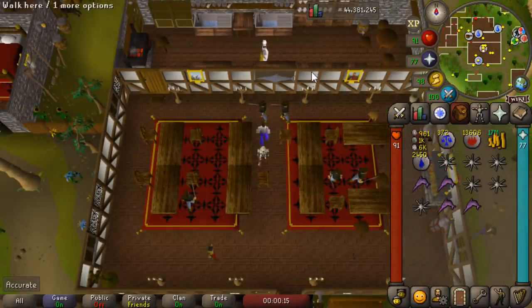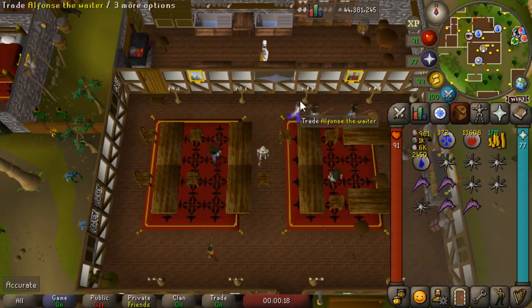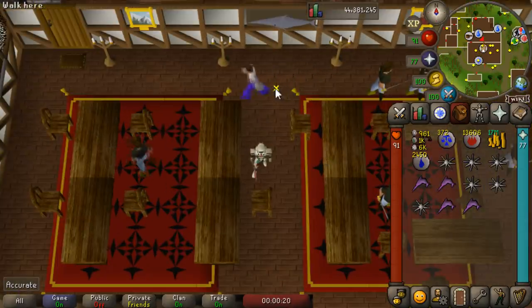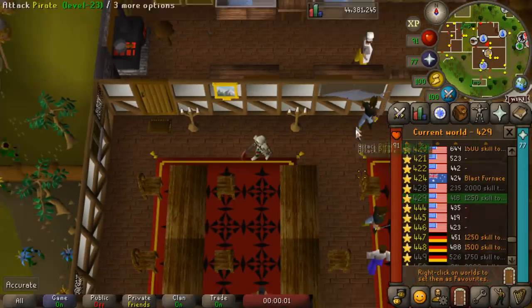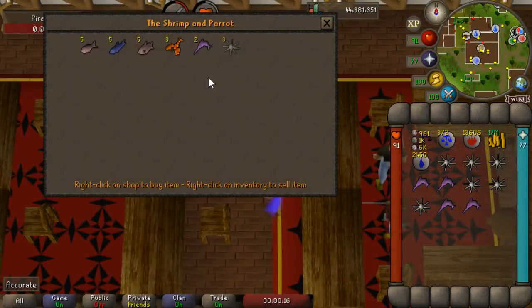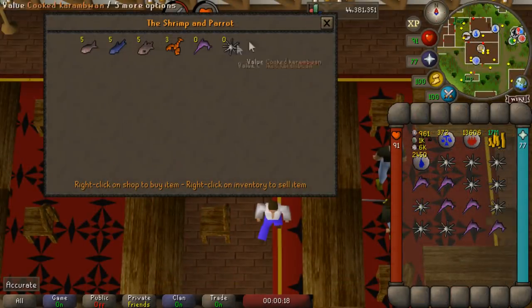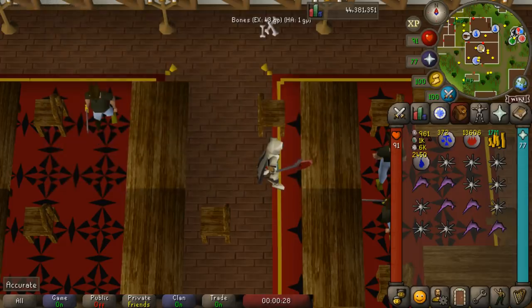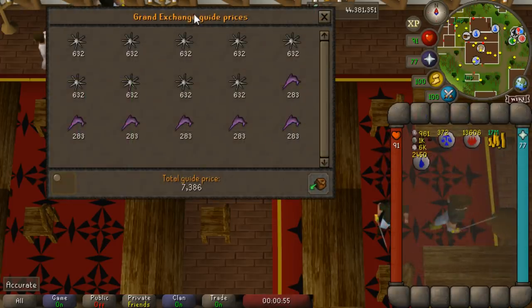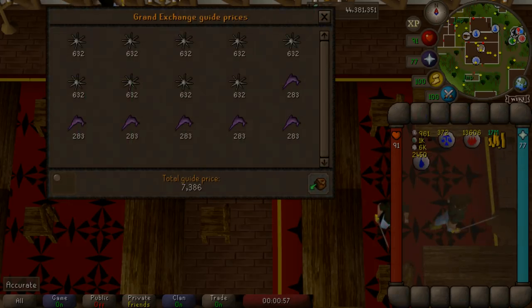The best way to teleport here is to move your house portal to Brimhaven while doing this method. That way you can teleport back to Castle Wars with a Ring of Dueling and then home teleport back to Brimhaven for the quickest banking. This method will be better or worse depending on the price of camboans. If they're worth 1k each, you'll be getting around 2.1k per world hop, plus the swordfish. Regardless, it makes for a really easy way to make money in the early game.